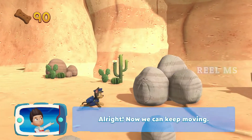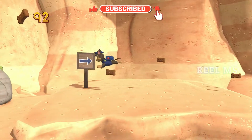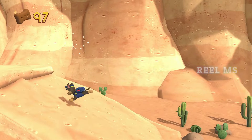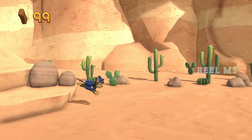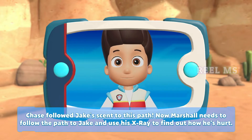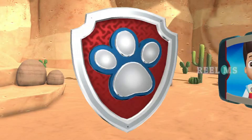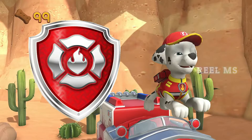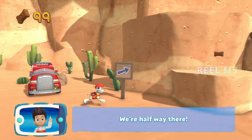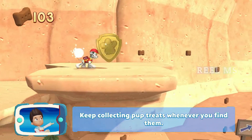All right, now we can keep moving! Chase followed Jake's scent to this path. Now Marshall needs to follow the path to Jake and use his x-ray to find out how he's hurt. Medic Marshall! We're halfway there — there's a golden paw print nearby. Keep collecting pup treats whenever you find them.